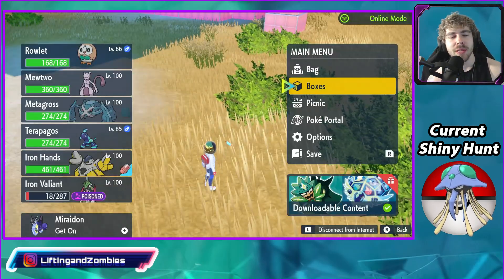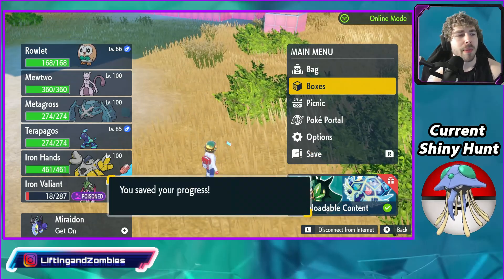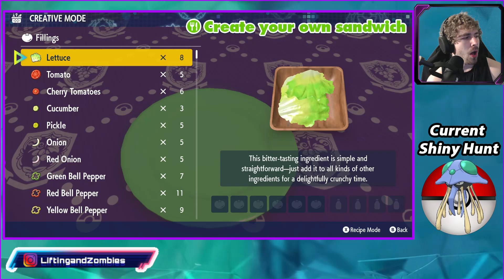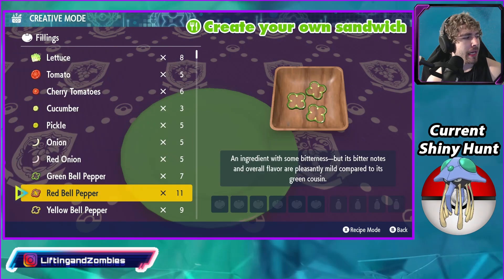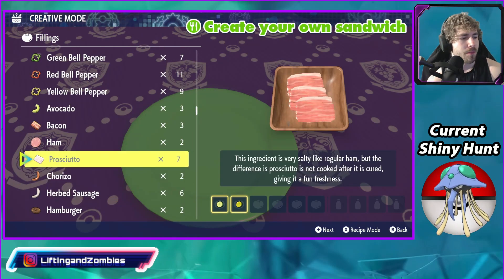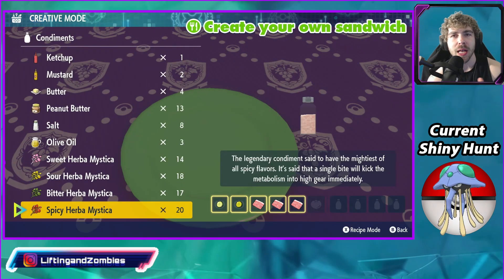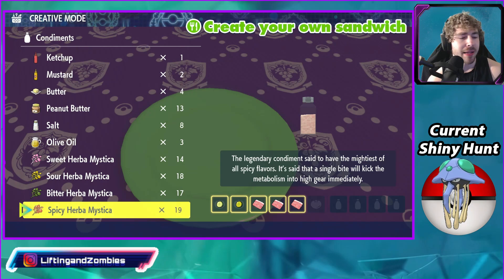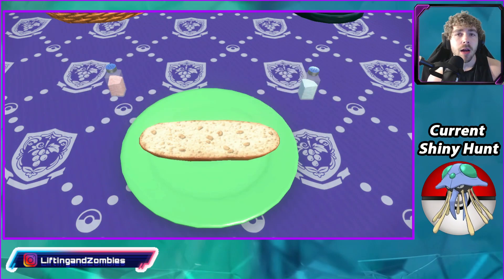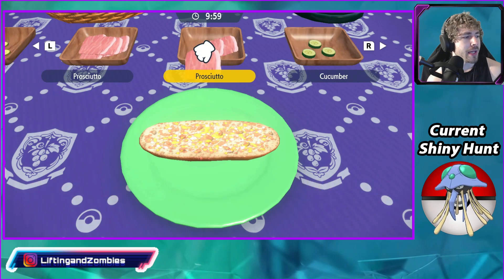Let's drop a save right now, and then I'll show you guys what ingredients to use to make a flying type shiny boosted sandwich. For the sandwich, it's pretty simple. We need one cucumber, one pickle, and three prosciutto. And then any Herba Mystica combination besides sweet and sour — I'm going to do spicy and bitter Herba Mystica, then add the pick. That's pretty much the ingredients you need for a flying type shiny boosted sandwich.